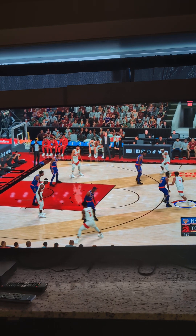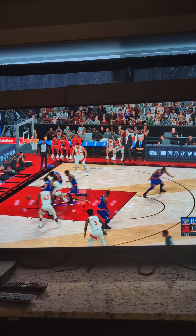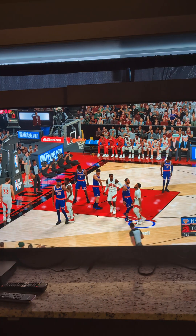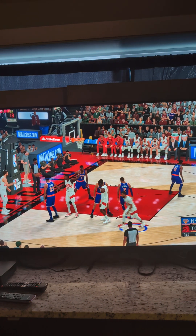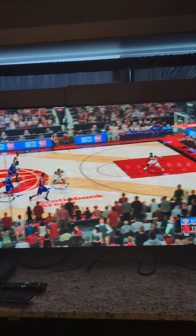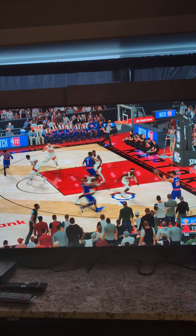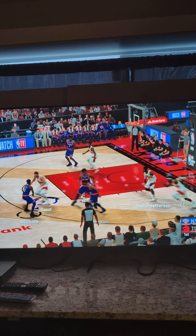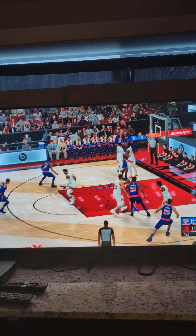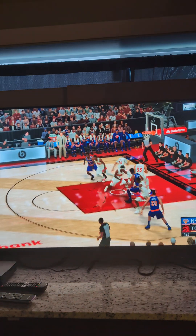The ball's not loose and so the Raptors will retain possession. Some changes for Toronto — Chris Boucher checked in for Siakam, Hollis Jefferson comes in for OG Anunoby. New York ball with almost an entirely new lineup — Robbie Borges checked in for Julius Randall, Kevin Knox comes in for Barrett, Ellingson checked in for Reggie Bullock, and Mimikina in for Elford Payton.